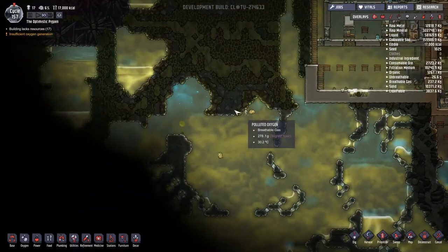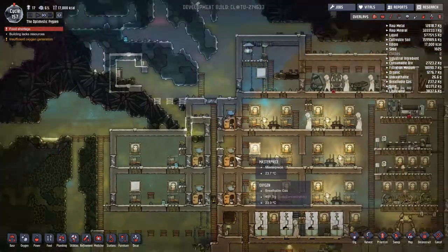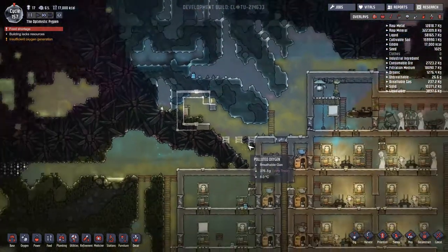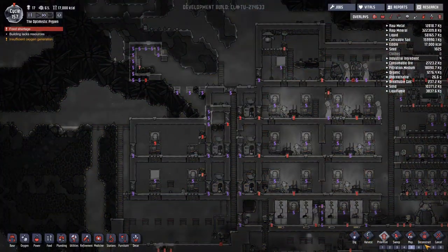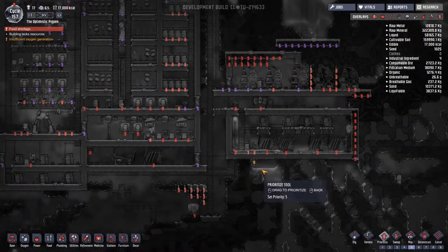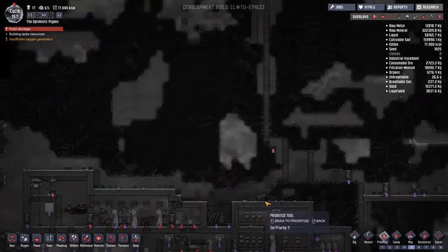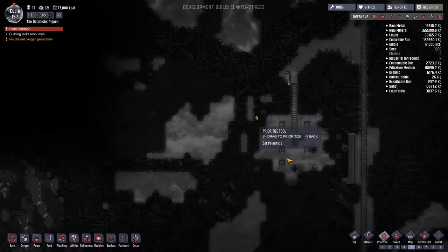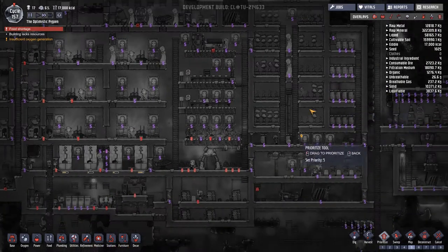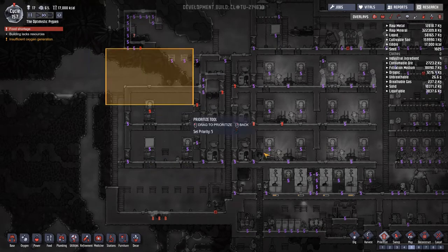I would also like to somehow domesticate these two puffs down here, but that's probably something for another episode. The one thing I want to do before all of that — we have reached many layers of red dots around here. So I'm going to start just sweeping everything back down to priority five and see what happens. I have a feeling the place is going to grind to a halt, but we'll let the equilibrium establish.